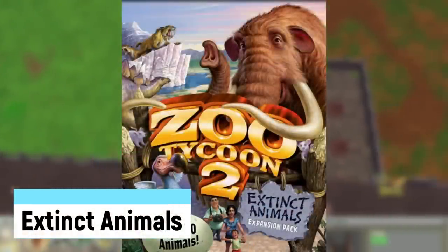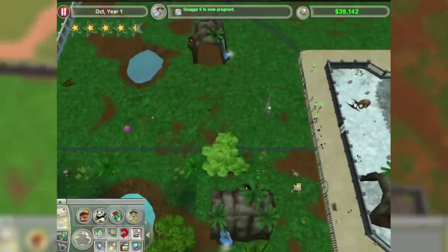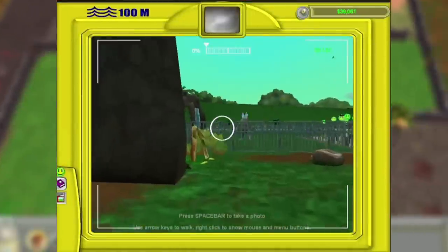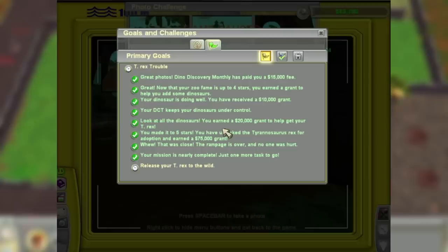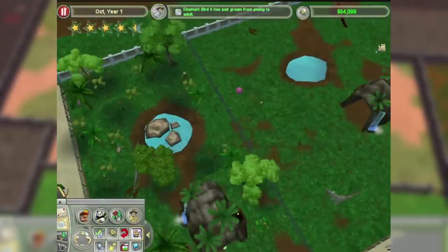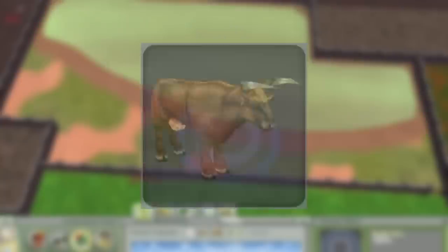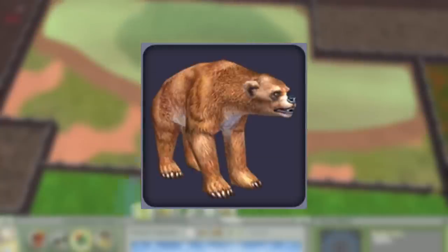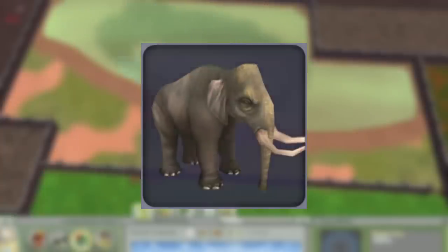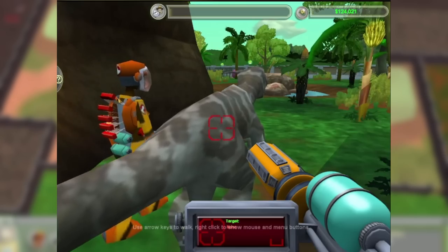Extinct Animals was the final expansion for the second game, where you could build dino enclosures and enclosures for a variety of other extinct animals. The dinosaur selection is kind of lacking at only around 10, with no Spinosaurus, Sauropod, Duckbill dinosaur, or aquatic creatures. But you do get new additions like the Carnotaurus and Utahraptor. Other animals include the Aurochs, Dodo, Short-Faced Bear, American Mastodon, Dimetrodon, and Dwarf Sicilian Elephant. New features include fossil building, cloning, and the ability to hunt down rampaging dinos.